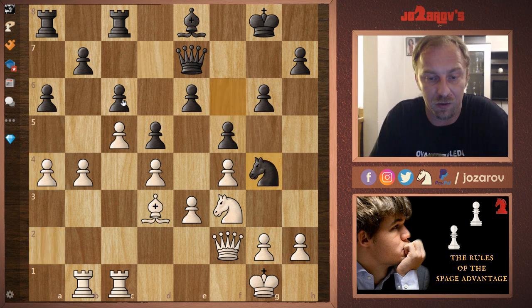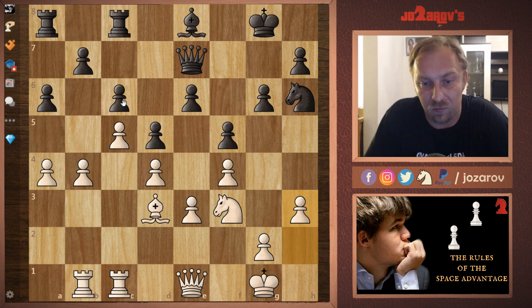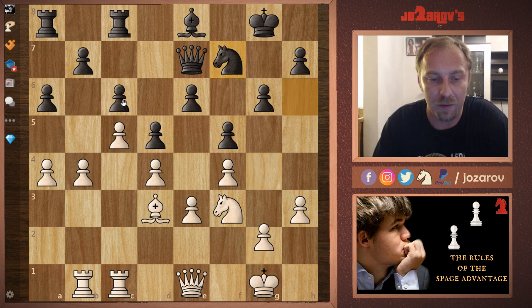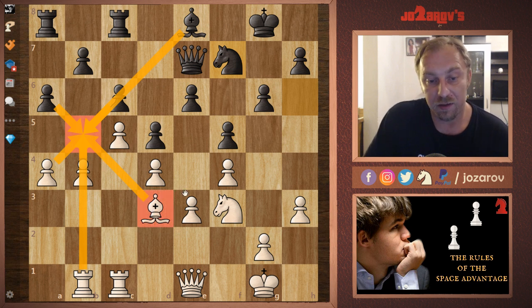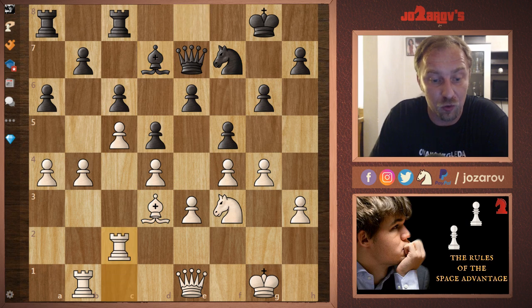After knight to f6, Capablanca played a4. We have knight to g4 — a tempo — but queen to e1, knight to h6, and then h3. This knight is really out of the game. Then knight to f7 and g4 by Capablanca — still not rushing into dynamic play. There are possibilities with b5, but that could lead to trading off the light-squared bishops, which we want to avoid. Black's light-squared bishop is already blocked, so we just want to improve piece positions and then strike.